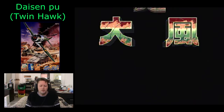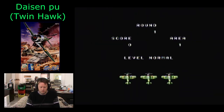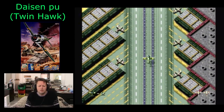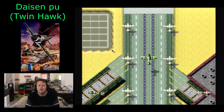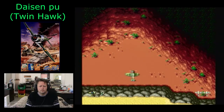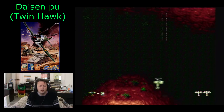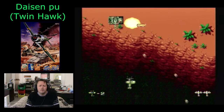Here we go with a playthrough of Dai Zen Pu on the PC Engine. It starts out very similar to Flying Shark, except you should notice six smaller planes are taking off at the same time as you. A bit of music playing, intro, and then we get into our main beat. Now it doesn't scroll side to side, so you only have the viewpoint of what's on screen.